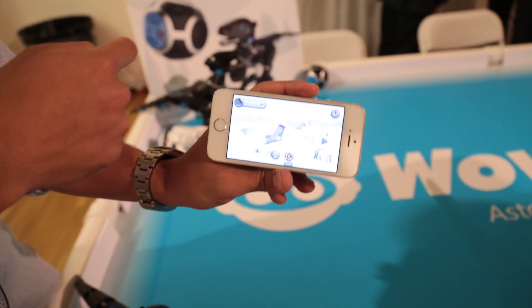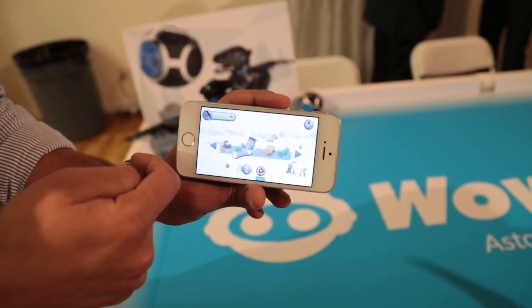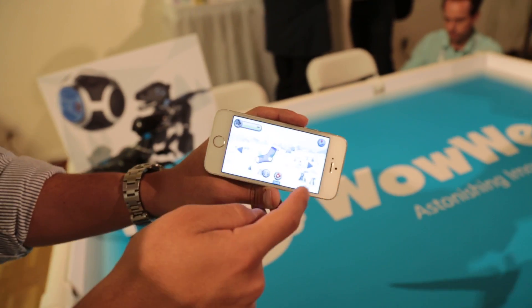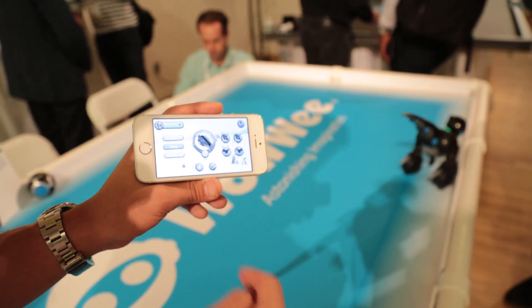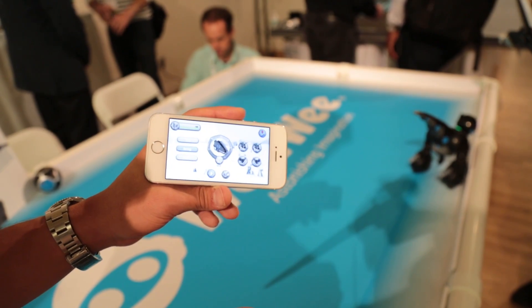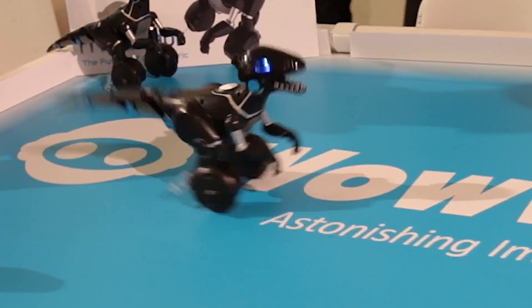If I flick an item to him, I can alter his moods. I can give him a battery, or I can give him an onion and he gets mad. I can also have Mipasaur dance to any song in my music library — I can pull up Jackson 5 and play, and I can alter the way he dances.